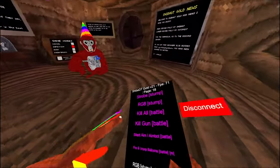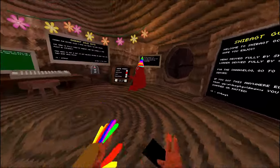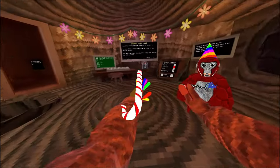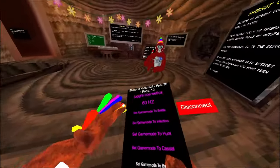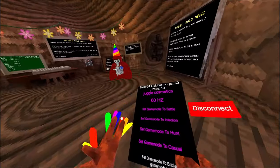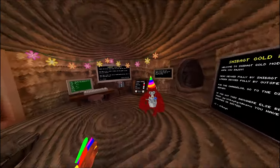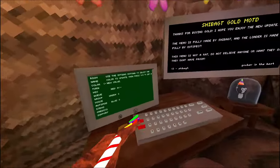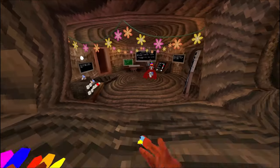Then we have kill all battle, kill gun, silent aim, and pop on pop all balloons — all very simple. Juggle cosmetics — it makes me juggle all my cosmetics. 60 hertz — gives me 60 hertz, I think it makes me very laggy. Set game mode to battle, set game mode to infection, set game mode to hunt — in this server it isn't working, but public servers do. I have a video in the channel for it.